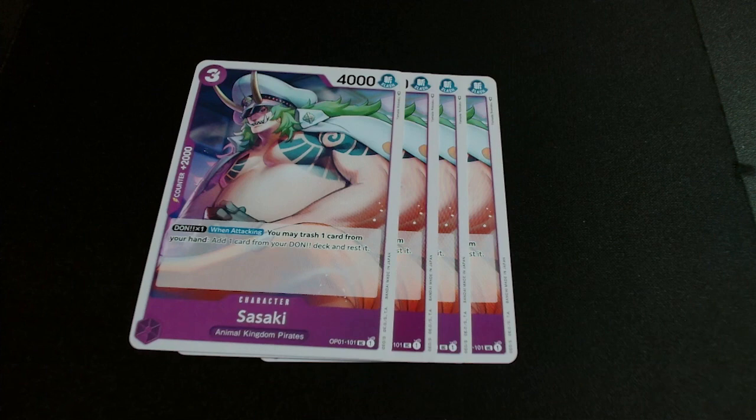We play four Sasakis for a very similar reason to why we play Ulti. We summon Sasaki on three, hoping it survives — it survives Vistas naturally because it's 4k, not 3k, so it's pretty resilient in play. It only loses out to cards like Yamato, but for the most part it's reasonably sticky on curve. It can also be useful as a 2k guard, and it helps get you into those even Dawn numbers.